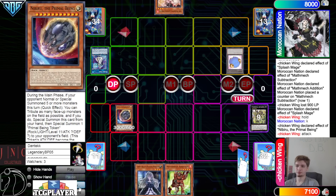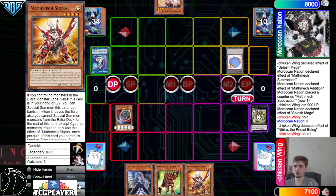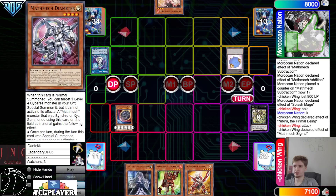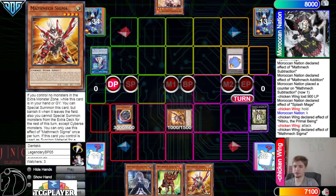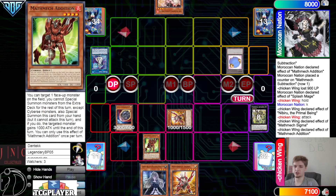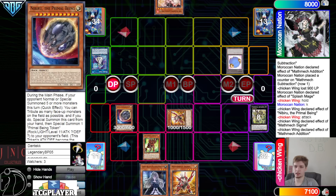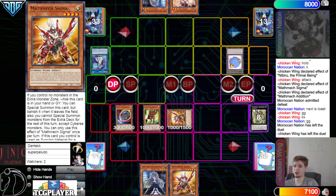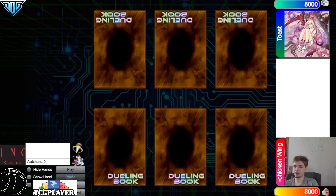Drop Nib before they make Heat Soul. Draw Sigma and then main phase — Sigma graveyard effect summon itself back out. Addition effect — target Nib — make it gain a thousand. They admit defeat.